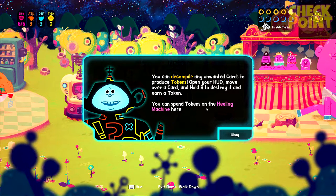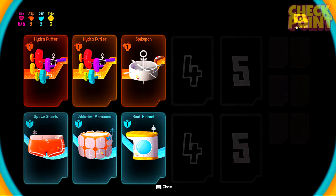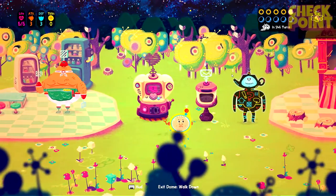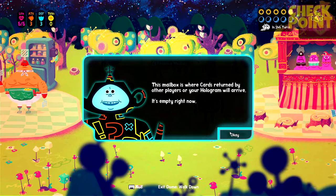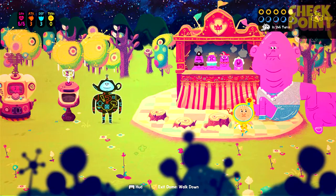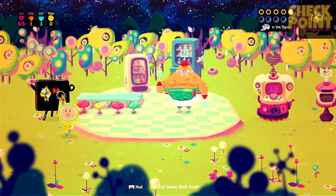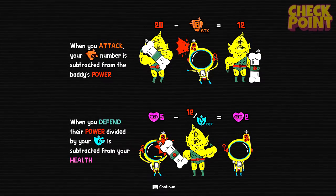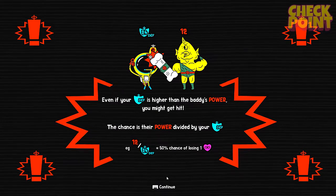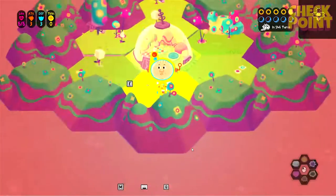You can decompile any unwanted cards to produce turkins. Open your HUD, move over a card, and hold R to destroy and earn a turkin. You can spend turkins on the healing machine down here in the dome. Do I have any cards? No, it doesn't look like they've carried over from the tutorial. Let's have a look in the mailbox — this is where cards returned by other players or your hologram will arrive. It's empty right now. Explain the maths of combat: when you attack, your attack number is subtracted from the baddie's power; when you defend, their power divided by your defense is subtracted. I didn't come here to do maths — I came here to play video games. I'll save you the boring parts.